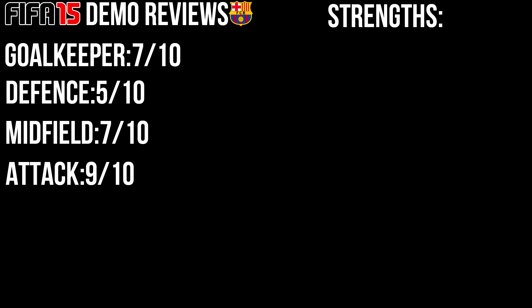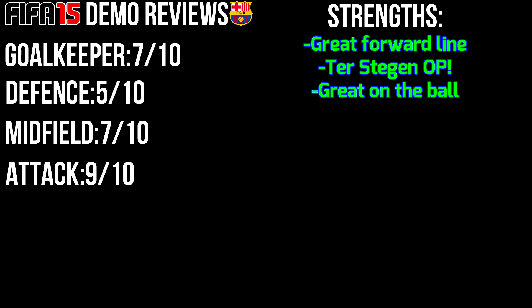Moving on to the strengths and weaknesses. The strengths for Barcelona on the FIFA 15 demo: first, they had an absolutely amazing forward line — Suarez, Messi, and Neymar were really fun to use. Even though they didn't score any crazy goals, they made plenty of opportunities. Another strength is ter Stegen — he is going to be OP, making saves left, right, and center. The third strength is that Barcelona were very great on the ball. Iniesta and Xavi were really impressive with great ball skills, as they are in real life, and they played some absolutely brilliant passes.